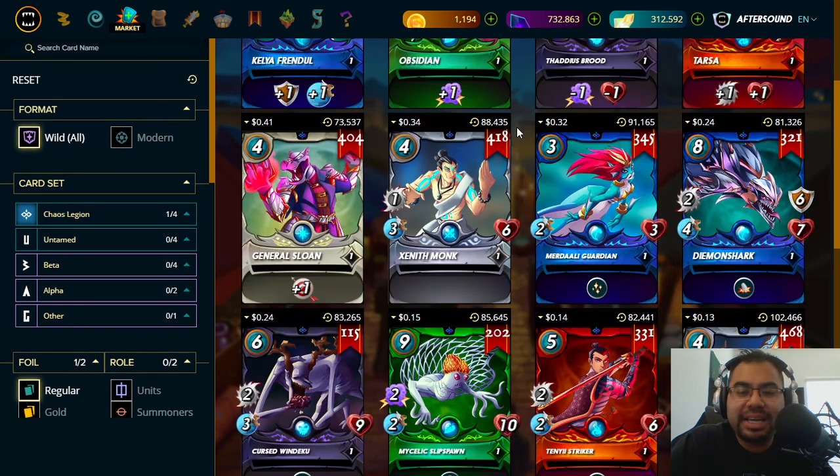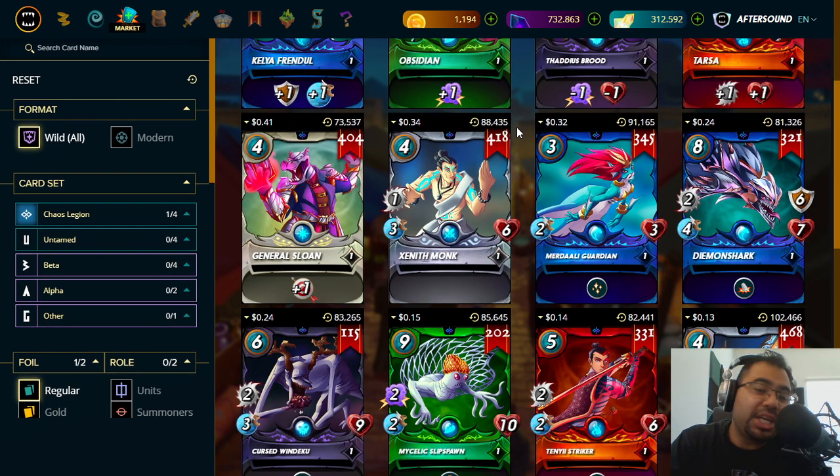Alright guys, people have been asking for more gameplay content, so let's do some. I'm going to give you my top three most underrated Chaos Legion cards — specifically the Chaos Legion Core Edition. I'm going to qualify this by saying these are three cards that generally aren't considered meta, but since I play manually in Bronze and in Diamond, I've found these cards to be very effective, and I've started to see them used a lot more, especially at the lower levels.